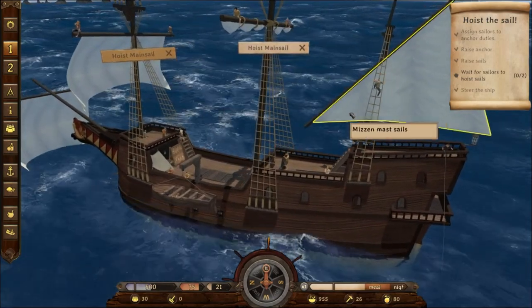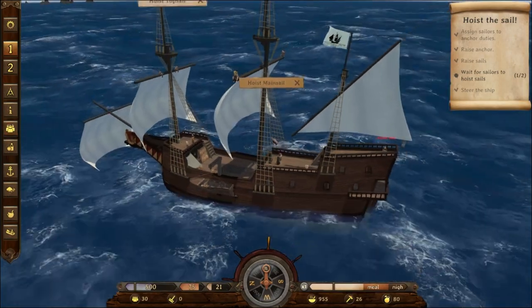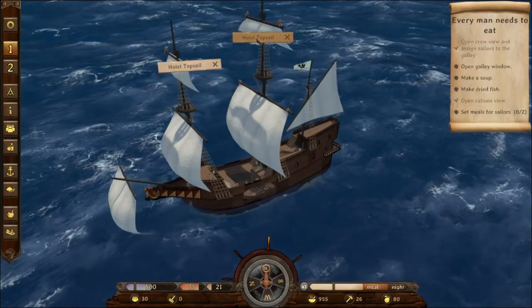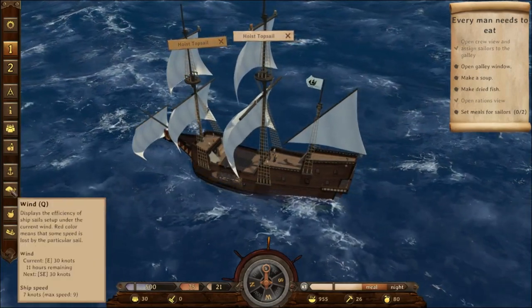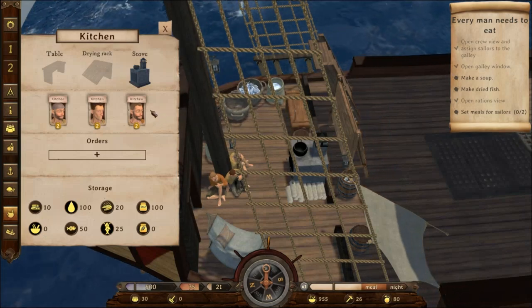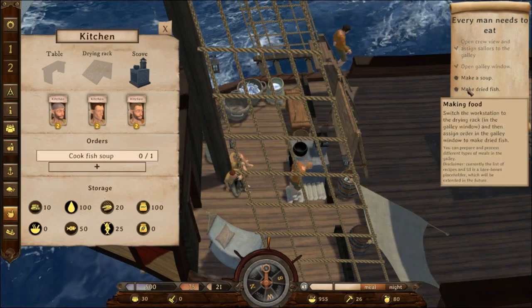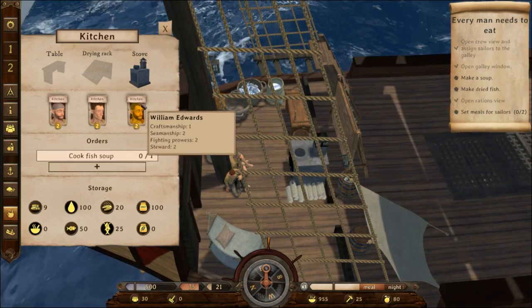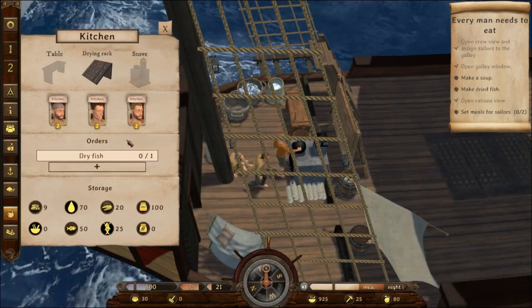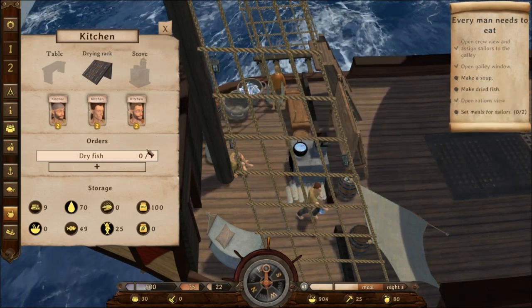Stop failing my tasks, come on! Let's check out our crew, see how they're doing. So far so good. Tom Green's still doing nothing. We've got these two sails open — open crew view and assign sailors, we accidentally already did that. Open the galley window. Make a soup — cook fish soup. Make dried fish — oh there we go, dry fish. The different tools: the stove, drying rack, table.